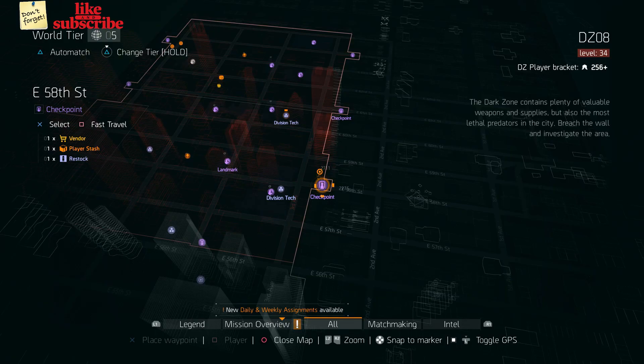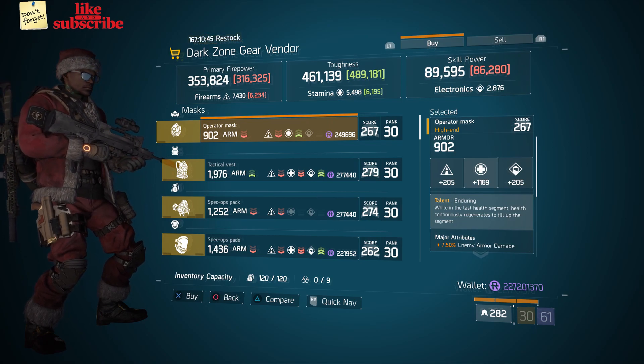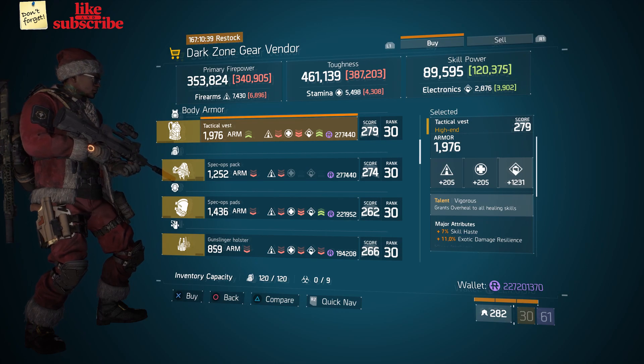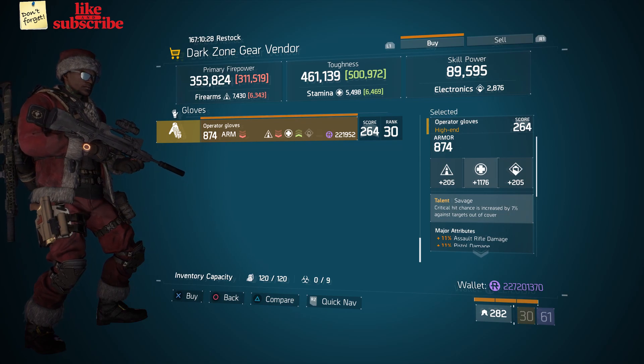For our next gear items, you want to head over to East 58th Street Checkpoint. Here the Dark Zone Gear Vendor has an Operator Mask with Talent Enduring, a Tactical Vest with Talent Vigorous, and Operator Gloves with Talent Savage.